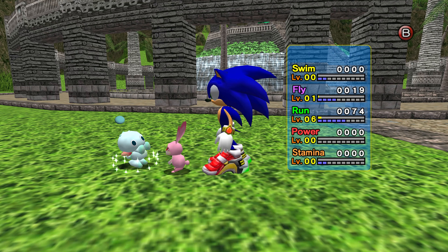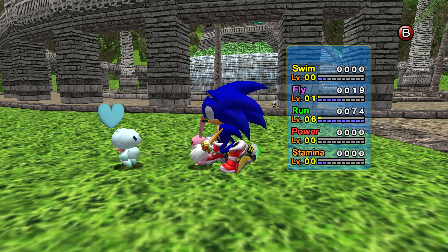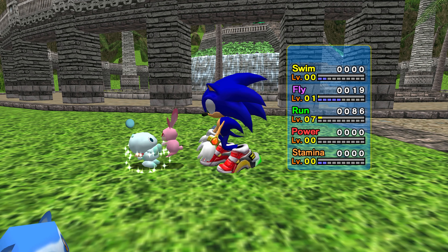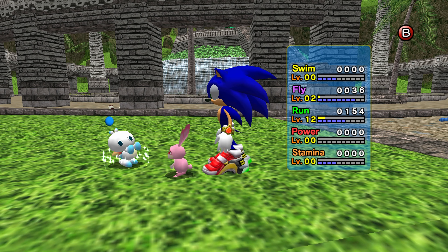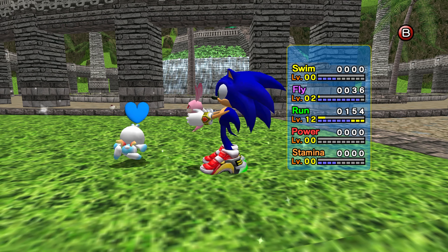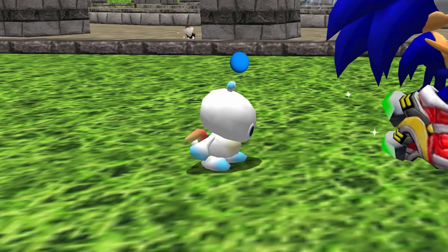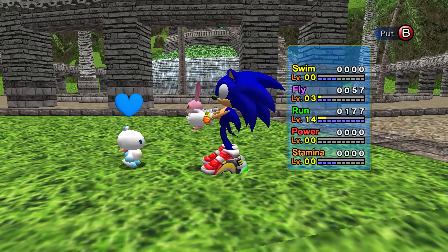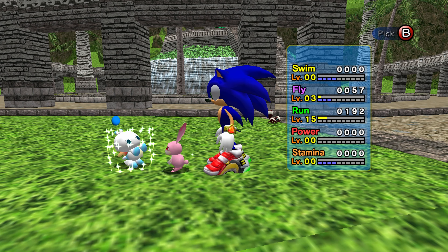The tricky part will be keeping your Chow in neutral alignment. This means that you'll have to raise it using both hero and dark characters equally. If you use hero characters too much, you'll notice that the Chow will start to turn white and gain two small flaps on the top of its head, which means the Chow is starting to align as a hero Chow — which is not what we want.